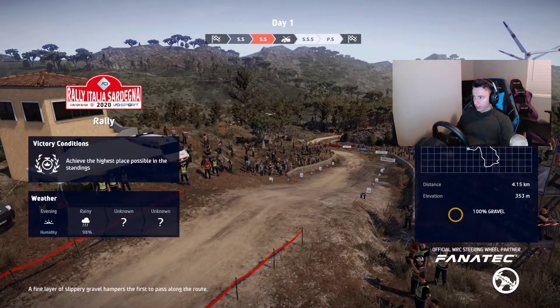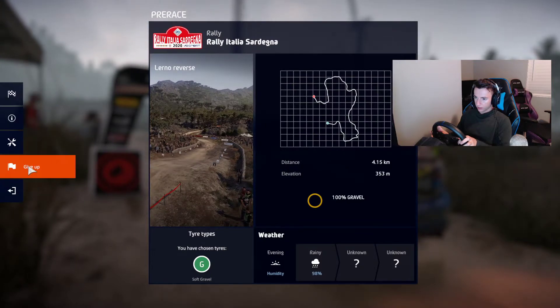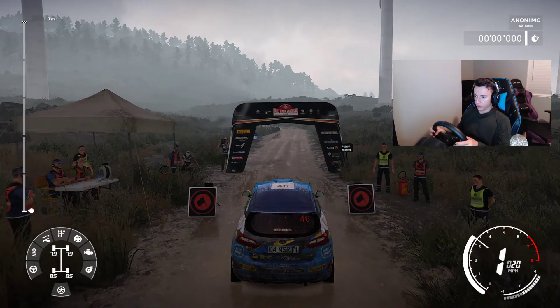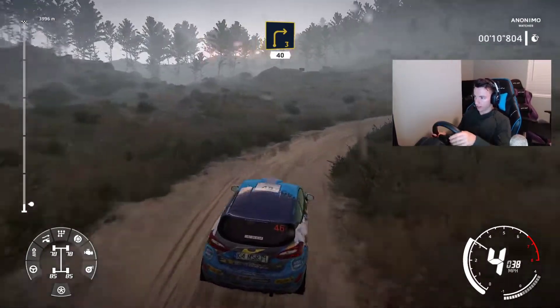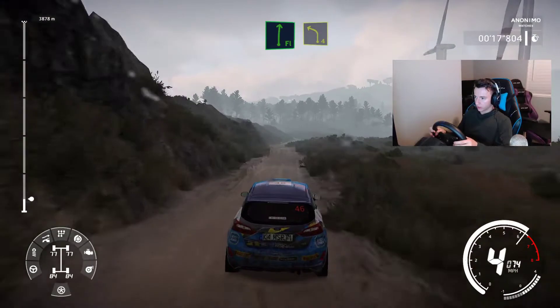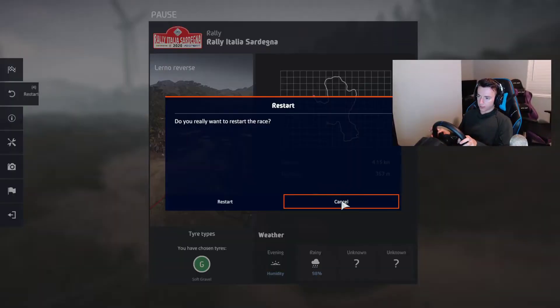All right, let's see what the next stage is — it's the Lerno Reverse, weather rainy, 98. Give up? Why would we give up? All right, let's do this. I think we could do better — is this the one we just did but backwards? I think it is — yeah it is. Flat right and left four short, and right four short 40. And the car goes sideways — let's try that again.